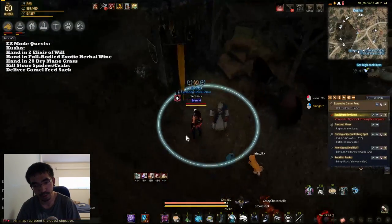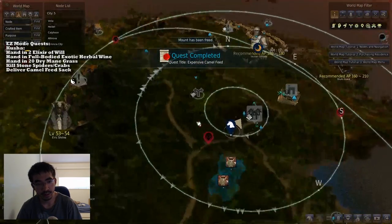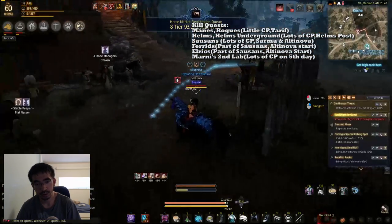I used to actually go to Saucens temporarily, but if you're going to go grind there, you might as well pick them all up and get multiple things done at a time. And that's it for Stonetail Horse Ranch and that. So I'm going to head over to Alta Nova now — Alta Nova entrance.